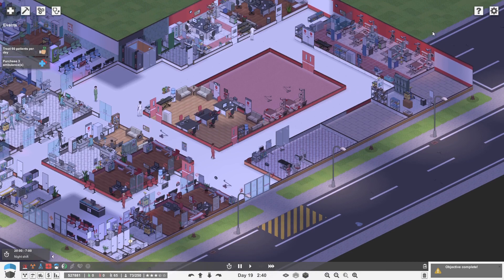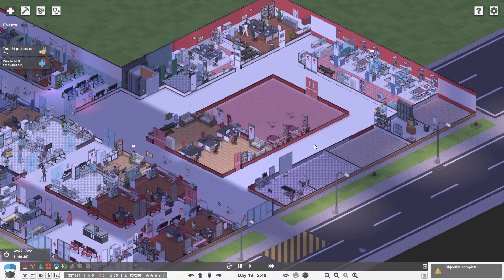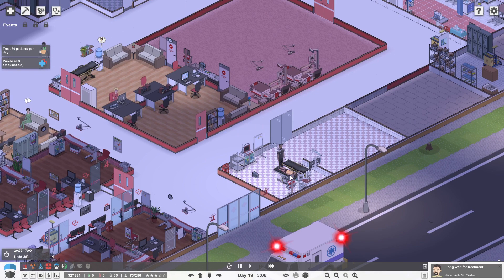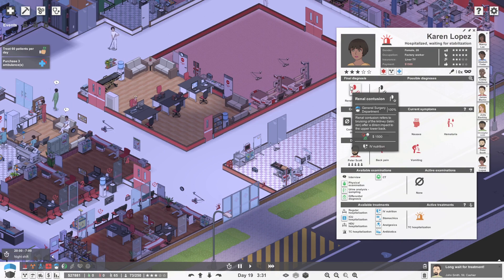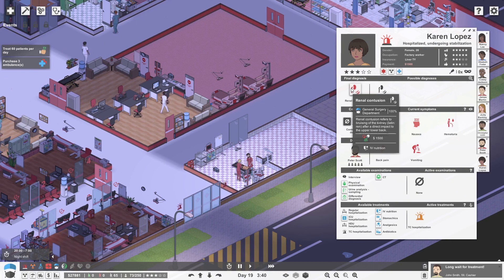There's a hidden symptom, but it doesn't seem too problematic — the patient has been treated. We only have the one operating room, so there are some long waits. Several patients have been treated. Where's my on-call doctor? This person is kind of dying — can you please? Finally, we're sorting out what's going on here. I'm really hoping we'll start making a little bit of money now, as we've thus far only received money from grants.